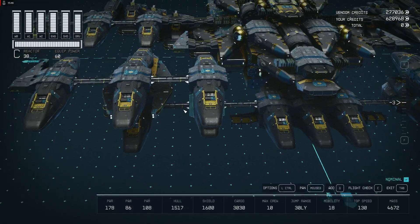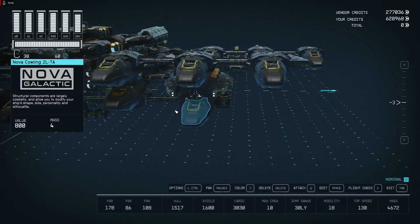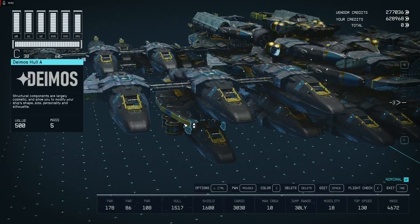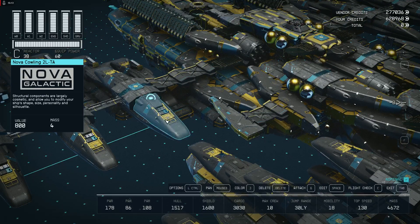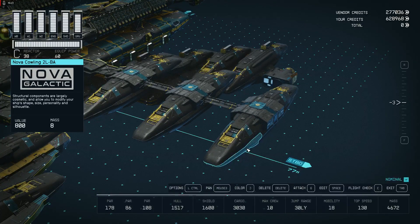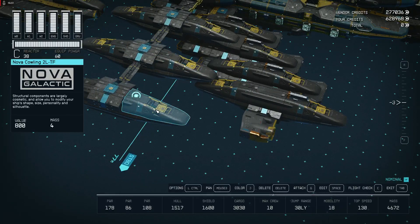Then we have one, two, three... eleven, twelve, thirteen ion drive engines — fourteen, fifteen, sixteen, and on top and below that means 32... 34, 33, 35, 36, 37, 38 ion engines. You can count the frontal side as particle intake for the radiation.